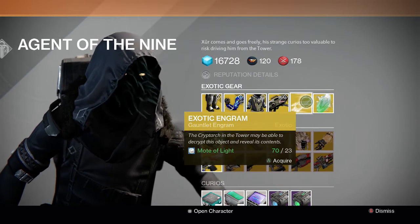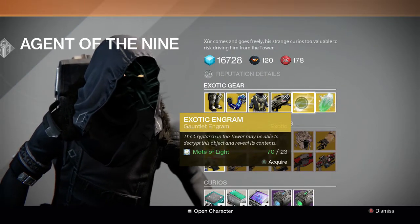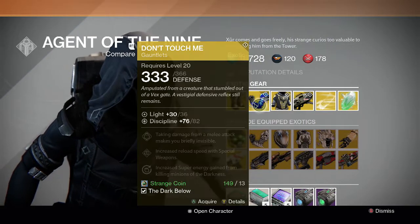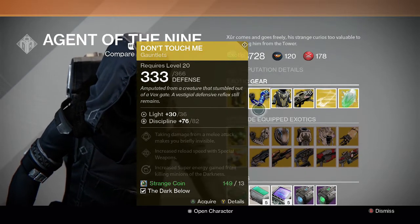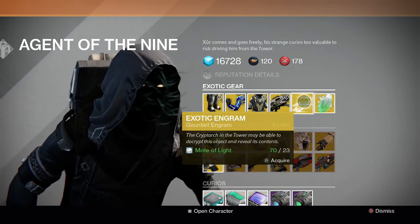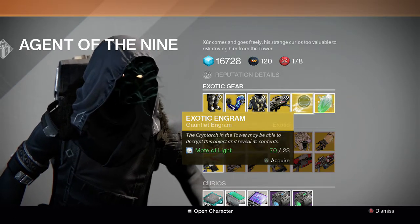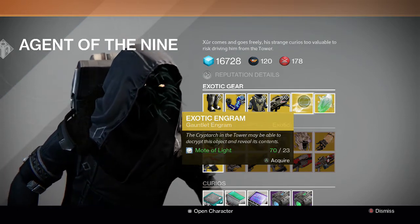Then we have the exotic engram — I believe this was also available that same week he had the gauntlet engrams. I tried to purchase this to get Don't Touch Me with a higher stat roll without using strange coins, but I used some motes of light last week so I don't have as many this time. I might buy one or maybe two and open it in another video.